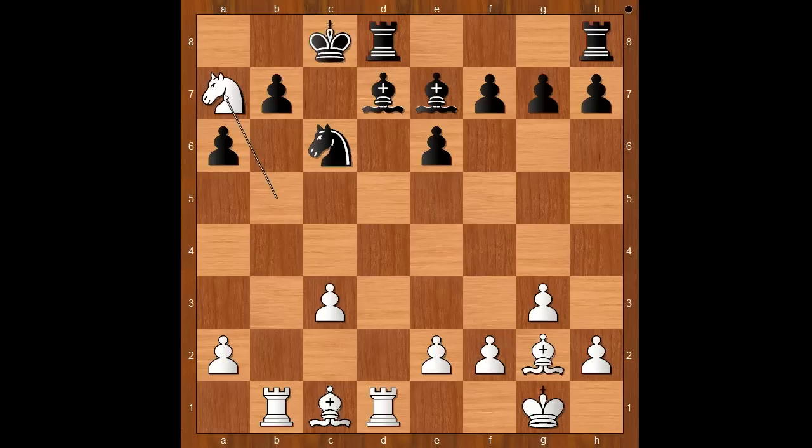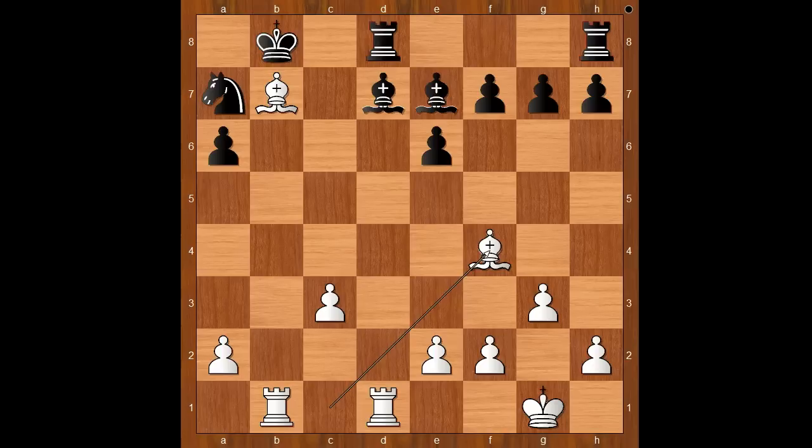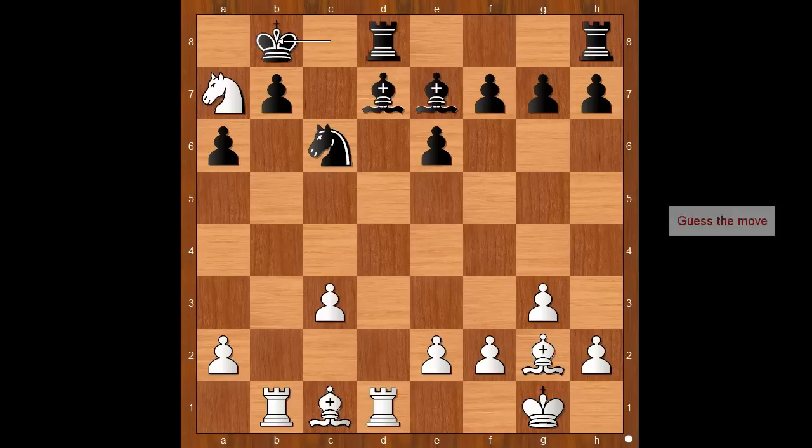King to c7 was played. If knight takes on a7, bishop takes on b7 check is extremely unpleasant. After king to b8, what happens? Bishop to f4 check and white is winning. Let's go back — how about king to b8?